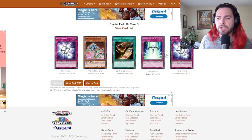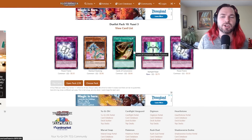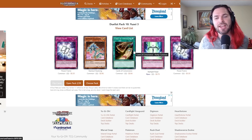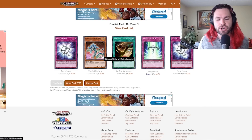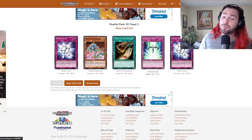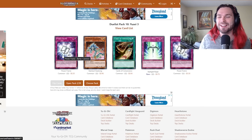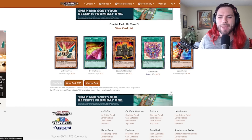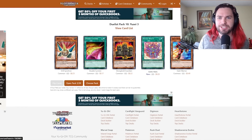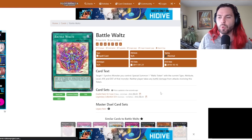Pack number two: a second Power Frame is very important. Cards of Consonance is hilarious because unless we go for the Majestic Star Dragon combo, there is no way we're going to have a tuner to discard off of it. Stardust Xiaolong is great for that combo, and we do have our full playset of Power Frames as of this pack. Pack number three, we have Dash Warrior, which is pretty good. Battle Waltz is actually a genuinely good card — target one Synchro monster you control, Special Summon one Waltz token with the current type, attribute, level, and attack and defense of that monster.